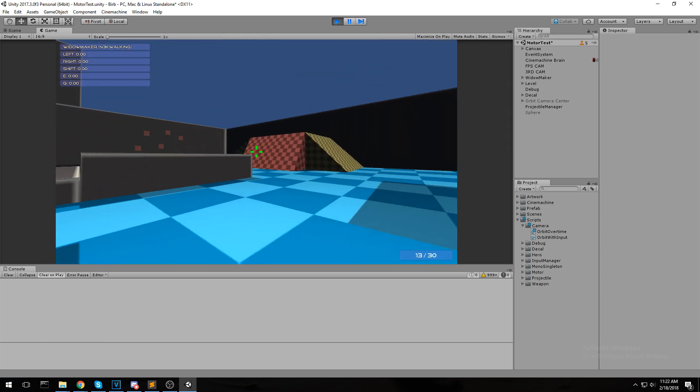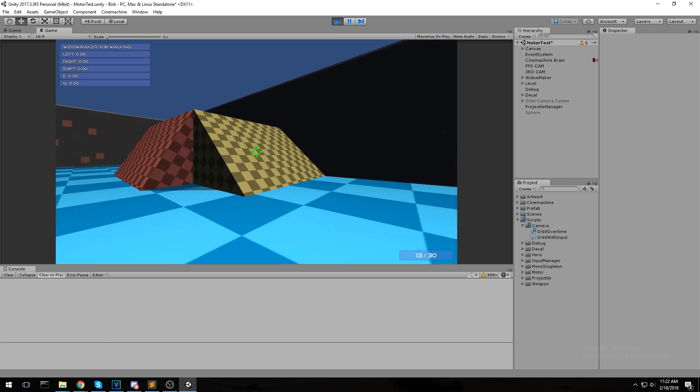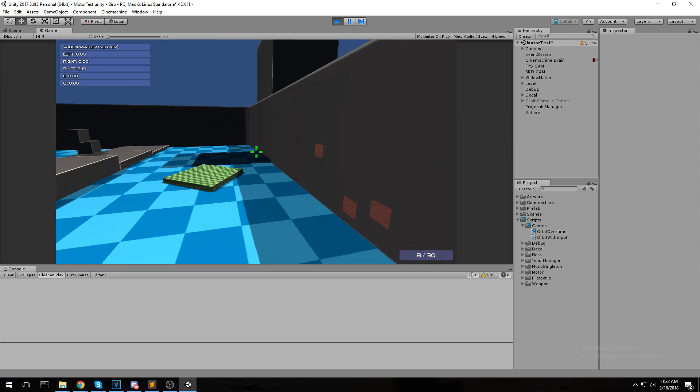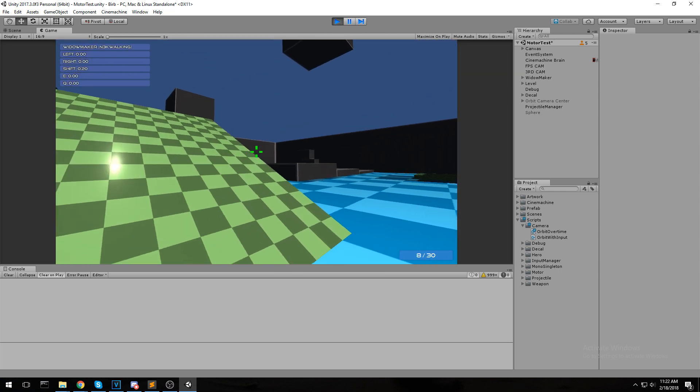We have public cooldowns and a little bit of UI at the top left. We have left click, right click, shift is hook, and E and Q which are not coded just yet.